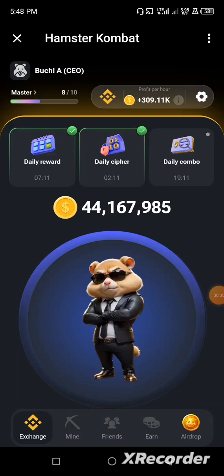Hello everybody and welcome to our channel. Today we are going to assemble the daily Hamster Kombat combo. Head to your dashboard and you will see the daily reward, daily ciphers, and daily combo. To activate the daily combo, which is five million coins, tap on the daily combo.